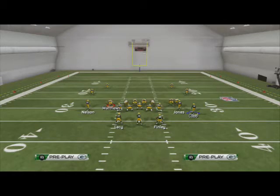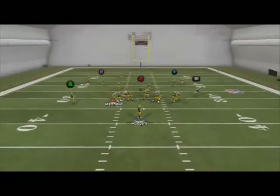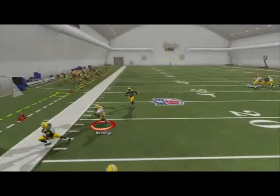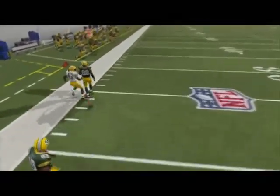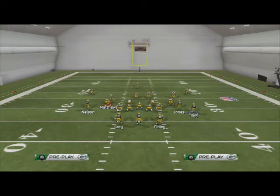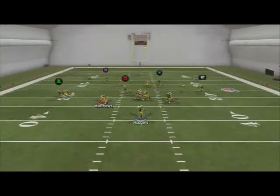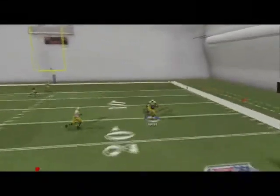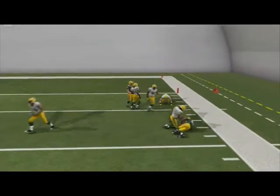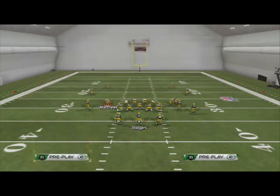Our last read on this play is the corner route. This is typically good against standard coverages. Zone blitzes will typically take it away — as you see there, sugar three seam takes it away. But in a situation where they may be Cover 3, once he gets bumped, step up in the pocket and wait — eventually he's going to come open. It's a route we really like to use to beat Cover 3, and I think it might beat Cover 2 sink as well.